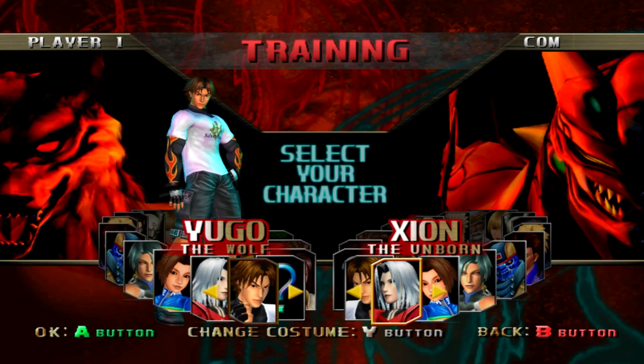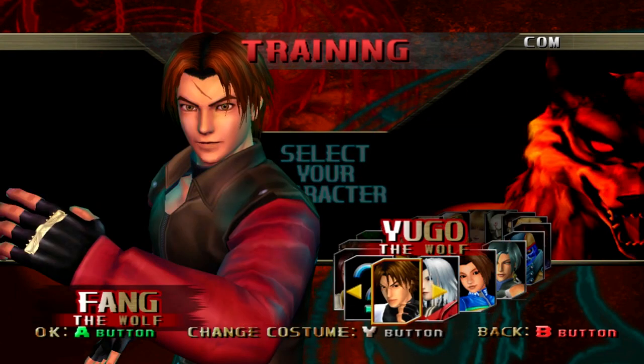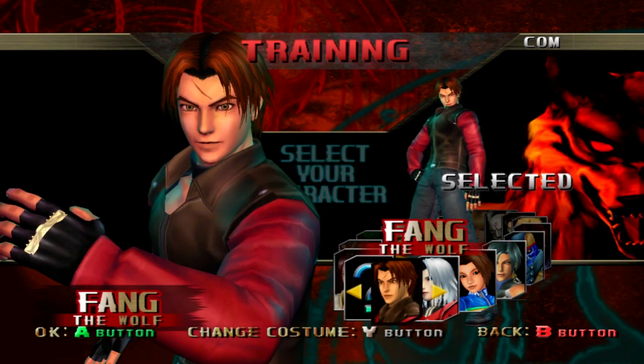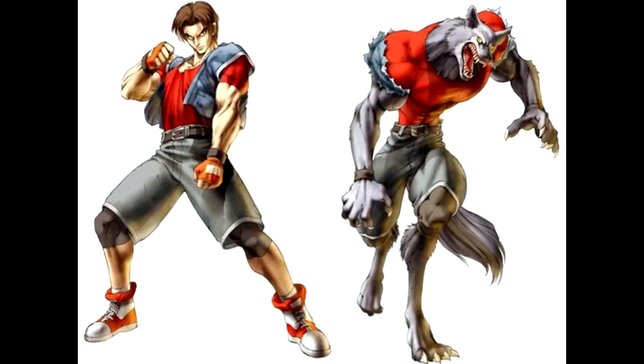If you're going to bring back Fang as a guest character, make him have his own character slide. I know why he's over Yugo, being his manga counterpart and all — it's understandable — but it's also not fair to those that want to play the same character. Give him his coat, or give him Yugo's Bloody Roar 1 outfit since his moveset is just Yugo from Bloody Roar 1.